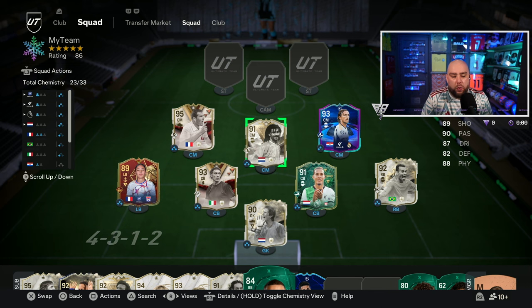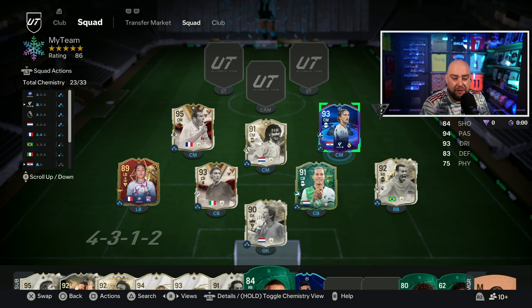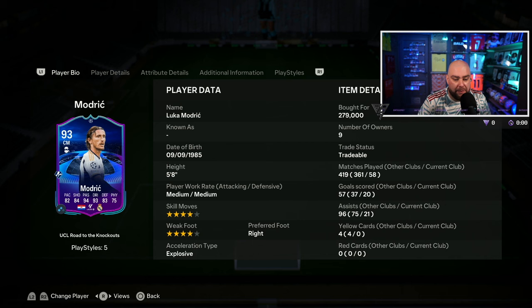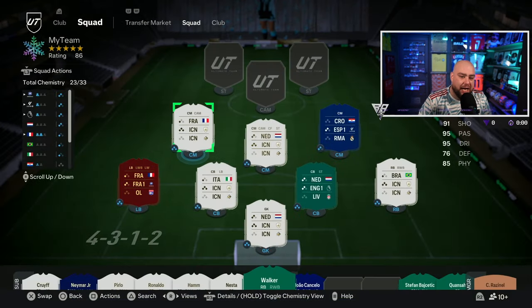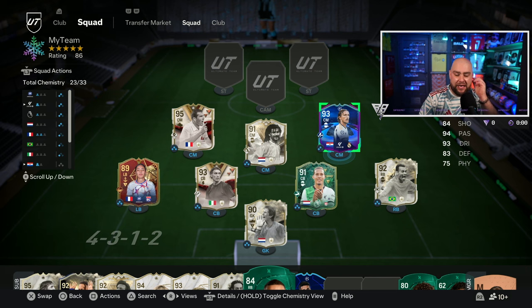We've set ourselves up in a position where we've got three more players left. You might think this midfield is missing a defensive-minded midfielder. The work rates of these players are medium-medium, high-medium — that's not bad, but the attacking work rate is high with medium defending. So you don't really have any defensive cover, but you do have one of the best back lines in the game.